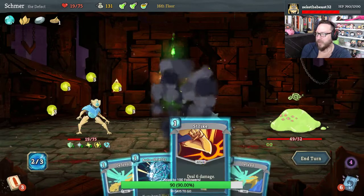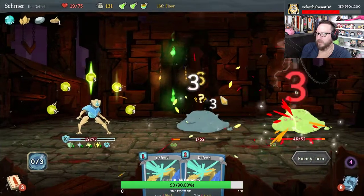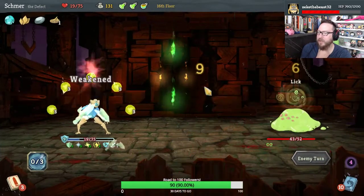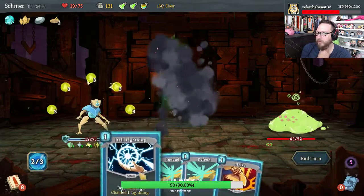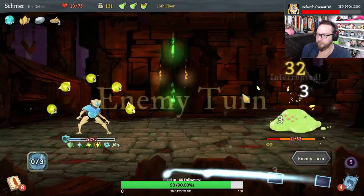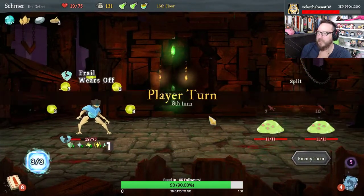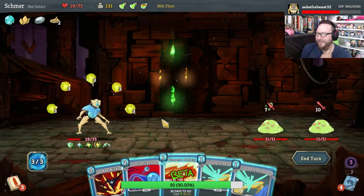We don't need Auto Shields, so let's play the slimes. Hit this guy — and I will play Auto Shield since I can. And you're dead, that's awesome. This guy is doomed. Let's play Genetic Algorithm just to get it as a bonus. This became really easy at the end.